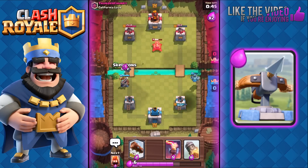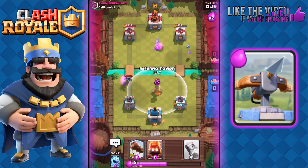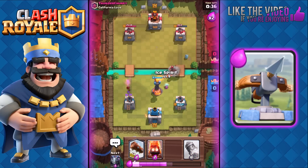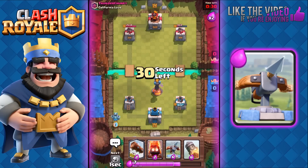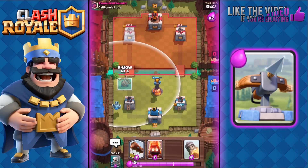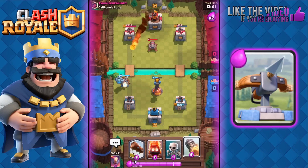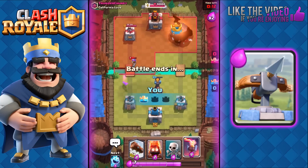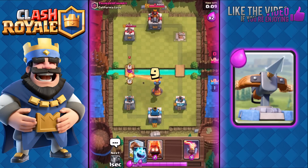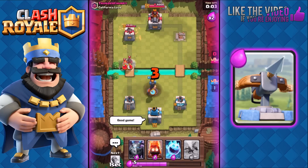We can also use our Inferno Tower to block his Hog Rider. With 41 seconds left we're overflowing in Elixir, so we play the Inferno because we know he's going to use his Hog. There goes his Hog — and with only 30 seconds left, Mega Minion on the left while we finish off that tower on the right with our Rocket. A level 7 Rocket does 493 hit points damage to an arena tower. We finish off that tower with the Rocket, then Log the Princess and place down the Inferno. Complete shutdown — good game.